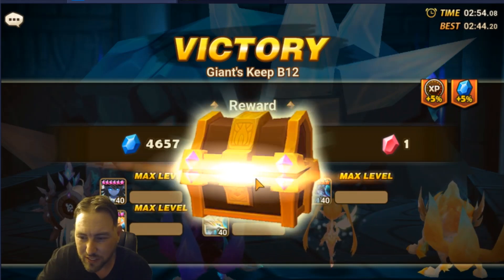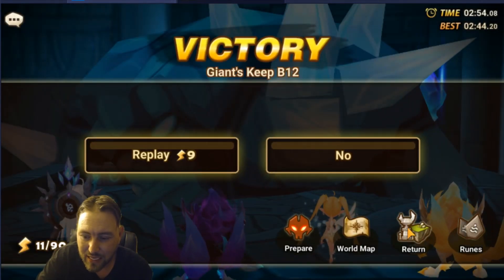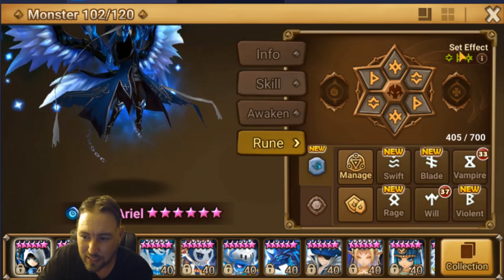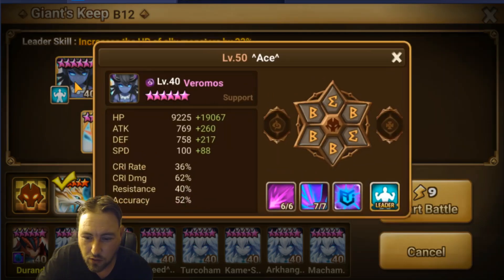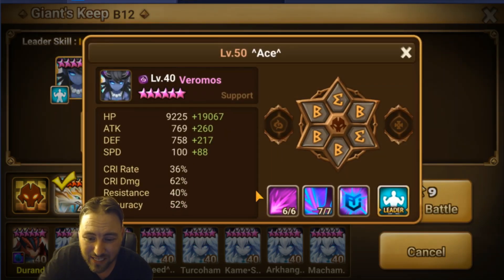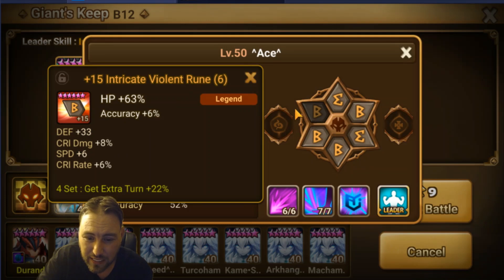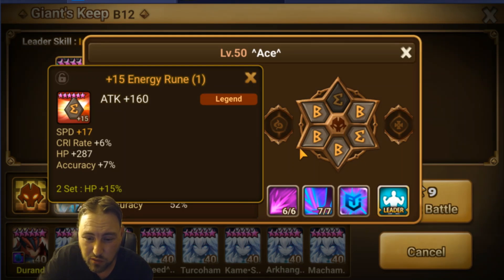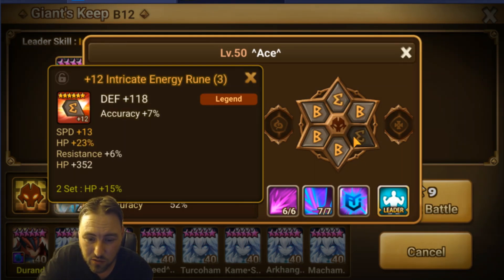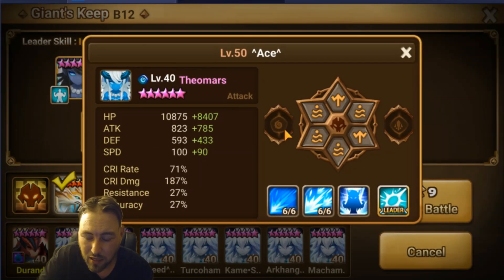Now let me show you the runes so you can compare and contrast - maybe you'll say 'I can definitely make this team, mine's gonna be so much better.' Starting with Veromos: these are okay runes, not amazing. He is on Speed, HP, and HP. This could get faster if I max every slot, but these runes are just not amazing - my judgment might be a little skewed because I do have an end-game account.